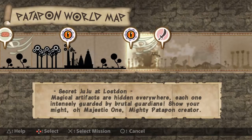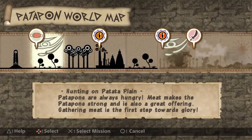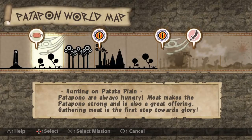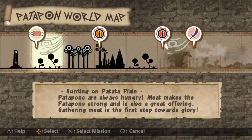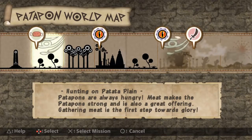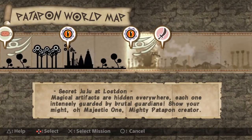This mission here is the Secret Juju at Lost Don. I got this mission by going to the hunt missions over and over again - there was a totem I noticed, and after I got the triangle Chaka drum, you can actually go there and input triangle, circle, triangle, circle. If you do that about three to four times, it pulls all the way to the ground and spits out this compass-looking thing. That's what unlocked this mission.